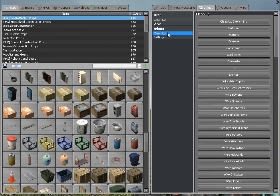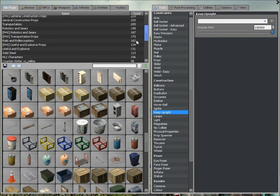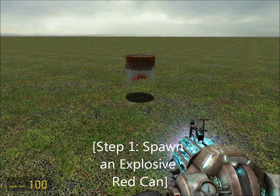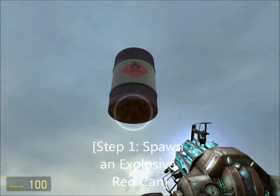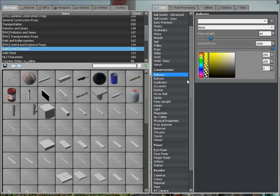So let's start from scratch. You want to go to Useful and Explosive under your props menu and spawn an explosive red can. Just elevate it up in the air and freeze it.